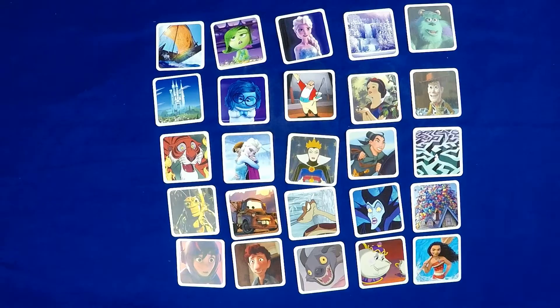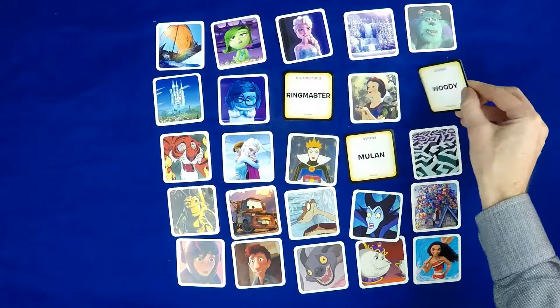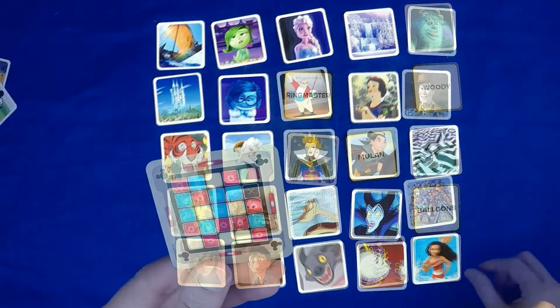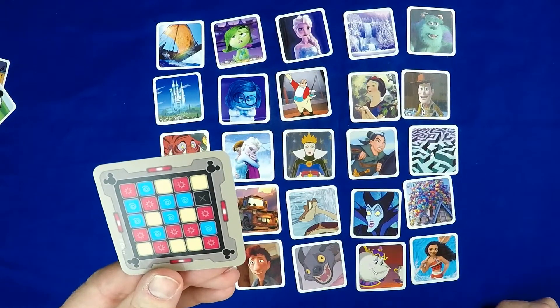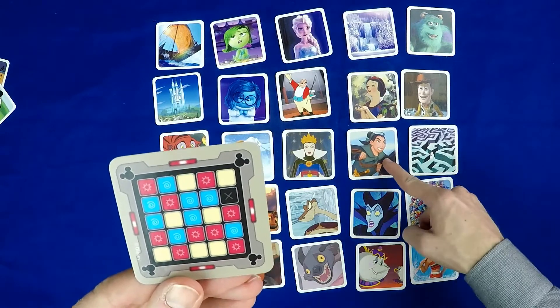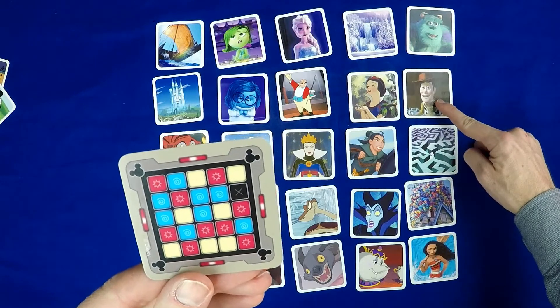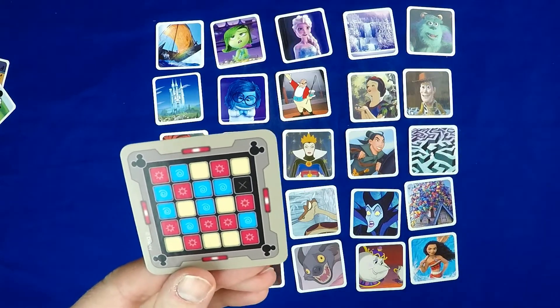At the beginning of the game, players choose two clue givers, one for each team — the red team and the blue team. Then you'll set up a grid of cards based on the key card you've chosen, either the 4x4 or the 5x5. You can play with all pictures face up or all words face up, or if you're feeling really adventurous, you can mix it up and do words and pictures at the same time. The clue givers study the key card to figure out which cards belong to the red team, which belong to the blue team, which are neutral, and which card causes an automatic game over. Only the two clue givers are allowed to look at the key card.